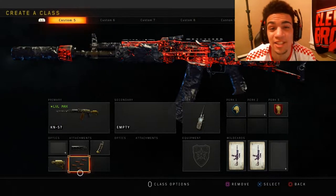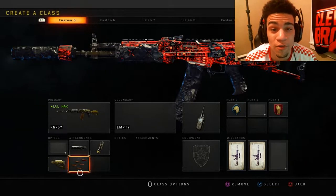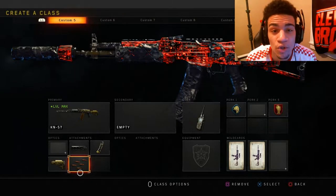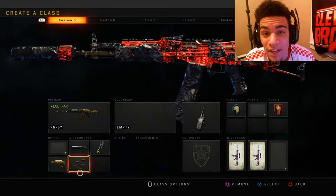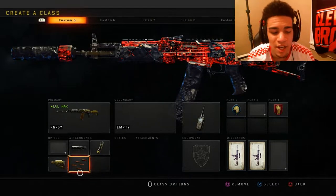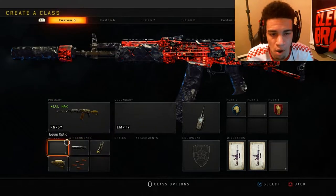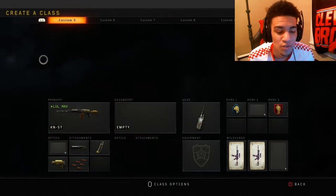Yo, what's going on YouTube, it's your boy BS, call me Damian, welcome back to a brand new video on the channel. I hope you guys are having an amazing day. Today I'm going to be showing you guys how you could break the KN57 in COD. The gun got a buff, and when you throw these four attachments on it, it just — the gameplay will speak for itself.